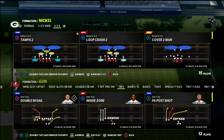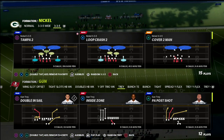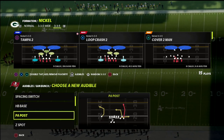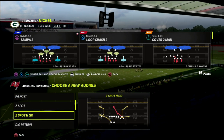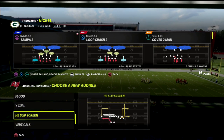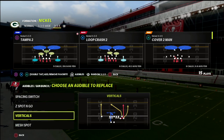In today's Madden 22 video I'm going to be breaking down what I would argue is probably one of the better base defenses you can have against the gun bunch, the trips, the U-trips, the bunch tied in — pretty much any offense you can think of. This is a pretty decent coverage and we're going to talk about why in this video.